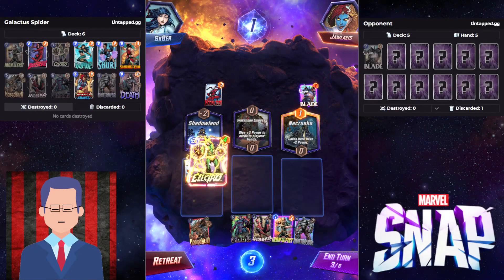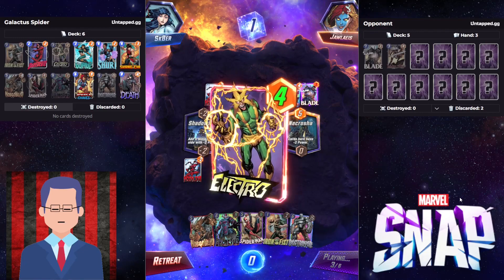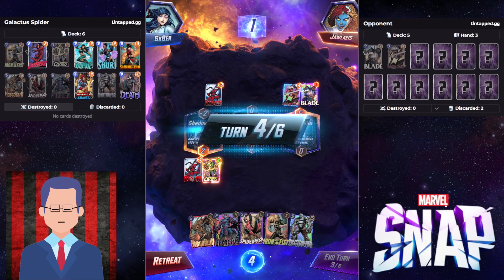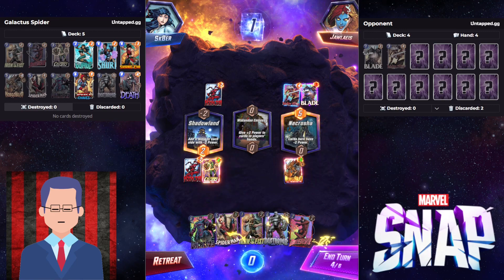Alright, Shadowland is kind of bad because we cannot play Galactus over there. The hand is pretty good though. We got Electro to ramp, then we can go Hobgoblin, Galactus, into a final turn play. I guess this Hobgoblin is going to rack him hard.